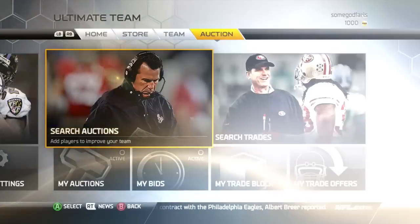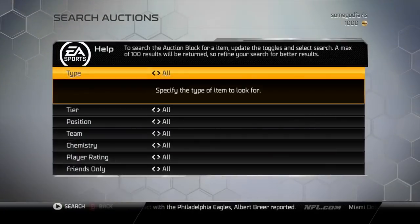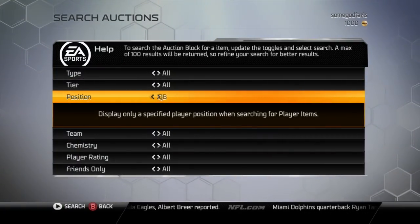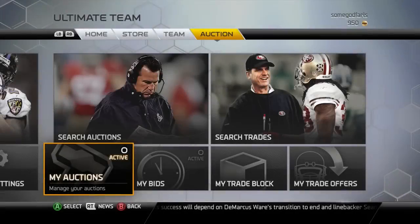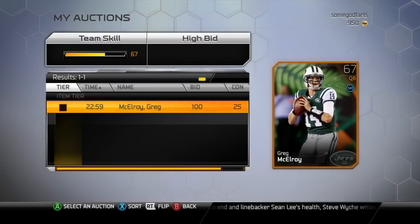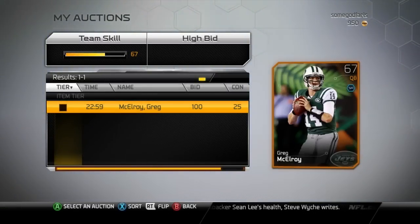One other great way to earn coins is to visit the auction block. The auction block is a live market that fluctuates constantly. Check similar items on the auction block before you price your item — make sure you're not selling something hot for a base price. By noting hot items and current prices, you can try to speculate on trends to ensure you're buying and selling at the right time.